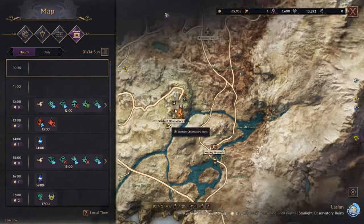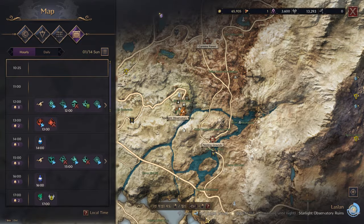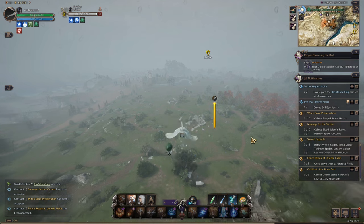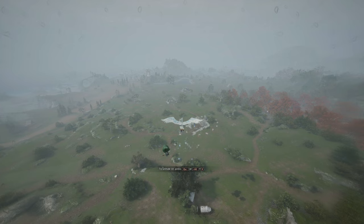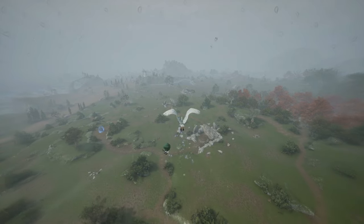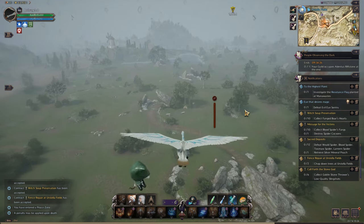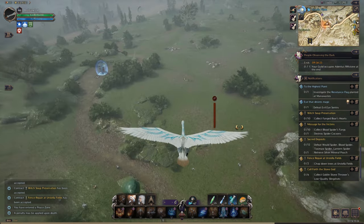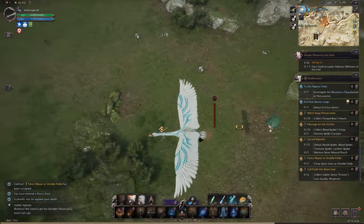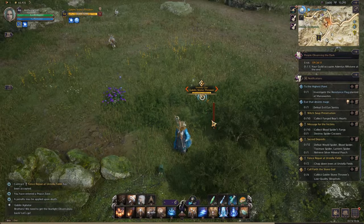Now you'll notice it's raining. One thing that Throne of Liberty does is the rain will apply the wet condition to both yourself and to enemy players or mobs, and this condition has multiple effects. For some of your powers it will increase your damage; for others it will decrease it, and it'll apply even effects on mobs. For example, lightning powers can chain when the targets are wet. There's also wind — you have weather in the form of being wet, which can also be applied in water, and then wind, which will increase the range on flight, and there are some effects on certain powers.